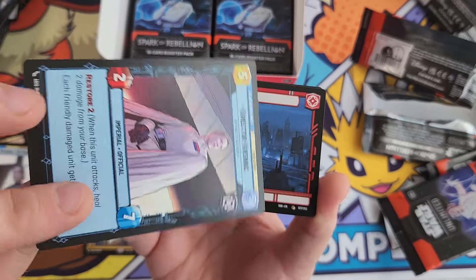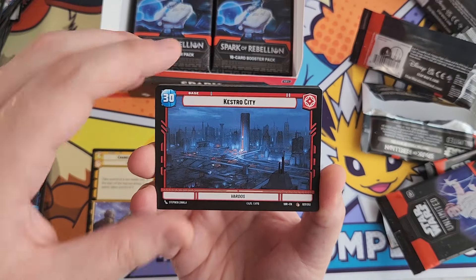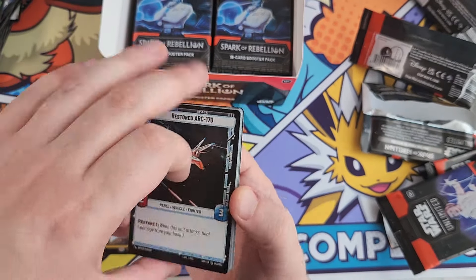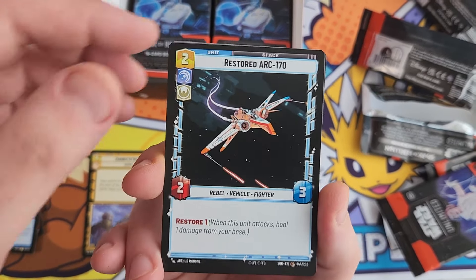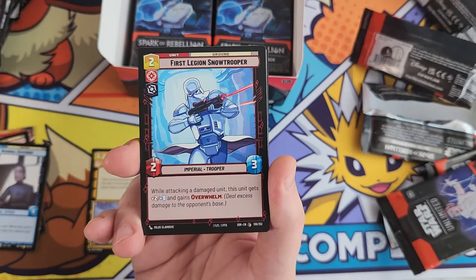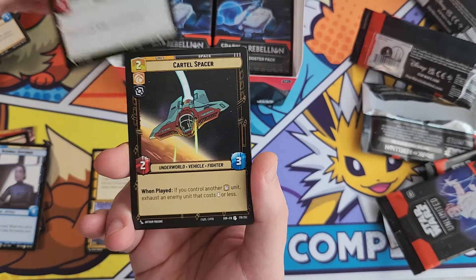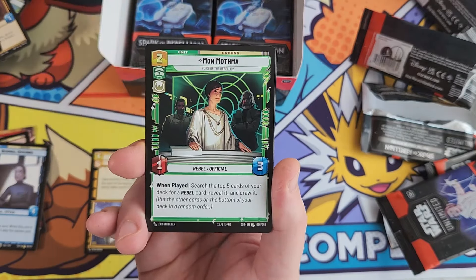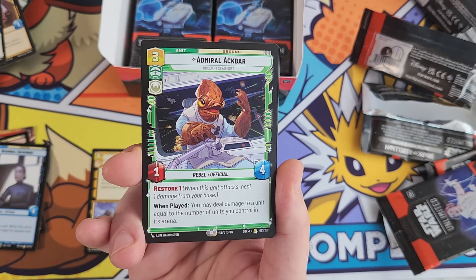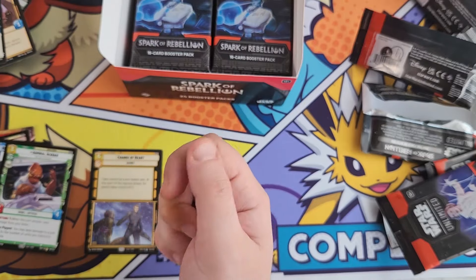There we go - Director Krennic, and this is one of the showcase cards. Not the greatest one - I don't know who Director Krennic is. The bases and leaders seem to be double-sided. We'll flick through these pretty quickly - we've already seen some of these commons multiple times. We've got a rare Admiral Ackbar and a holo common Steadfast Battalion.